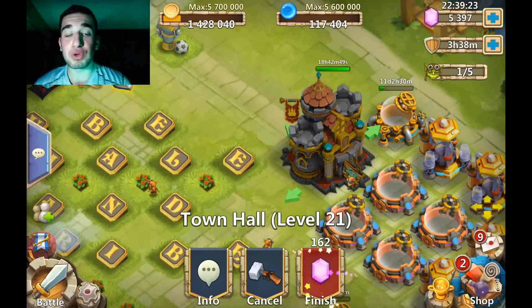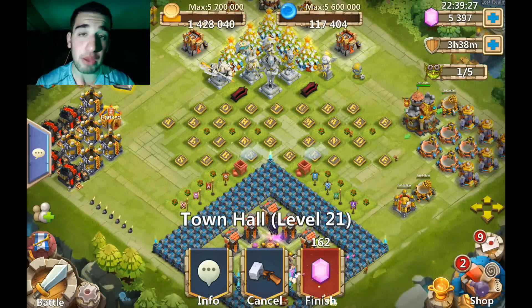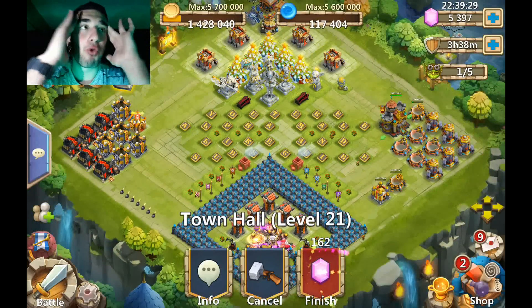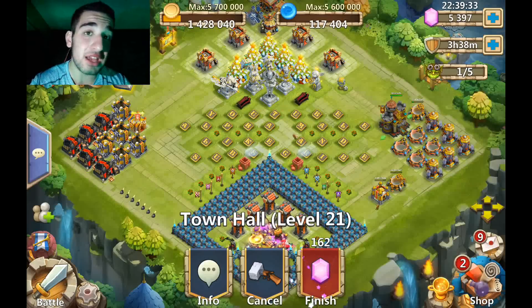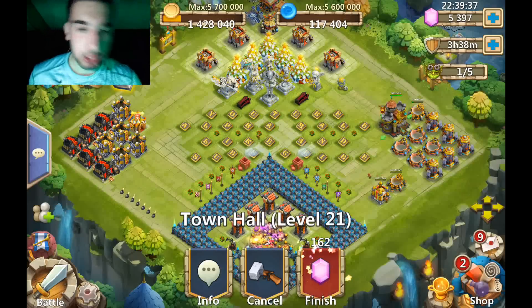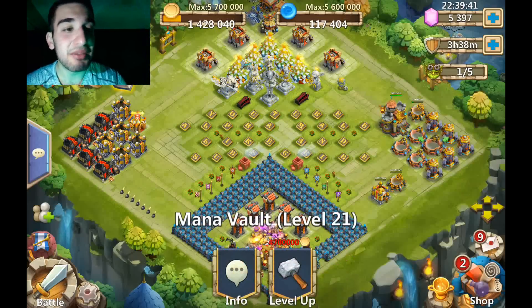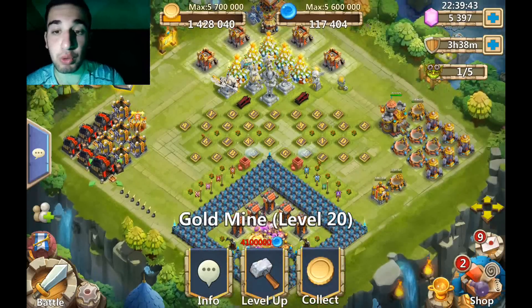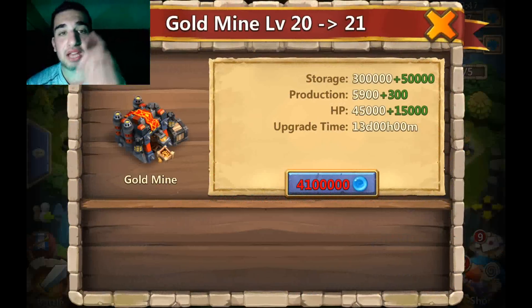Look at this - 18 hours and 42 minutes and this town hall is going to be done. That town hall has been upgrading for the longest time, I'm not even joking. I don't even remember when I actually started upgrading it, that's how long it's been. But anyways, all these mana vaults are level 21 and we are going to be raiding for some mana today.